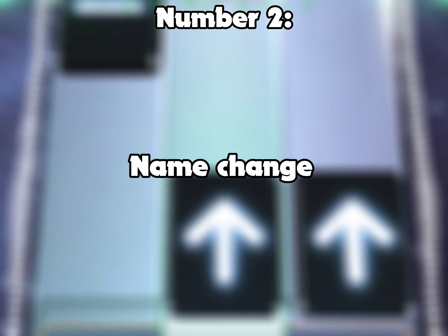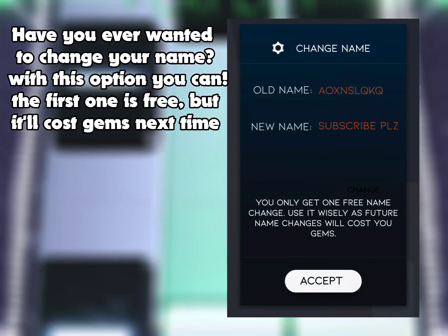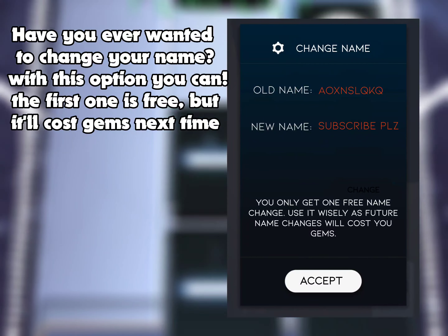Number 2: name change. Have you ever wanted to change your name? With this option, you can. The first one is free, but it'll cost gems next time.